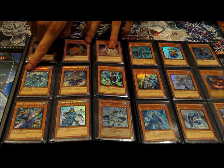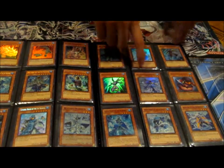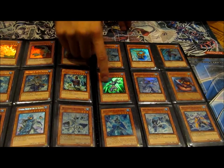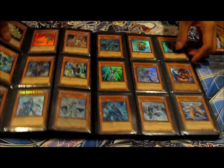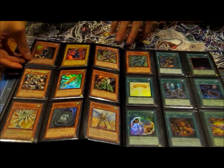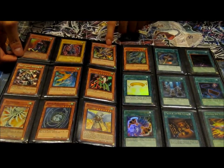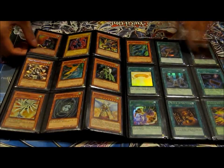We got some Ice Barriers right here — all these are Ice Barriers. We got one Hero Ocean. Super Penguin Knight, Penguin Soldier super. Luster Dragon ultra. Dragonary Phalanx secret. First Edition Cyber Harpy Lady.